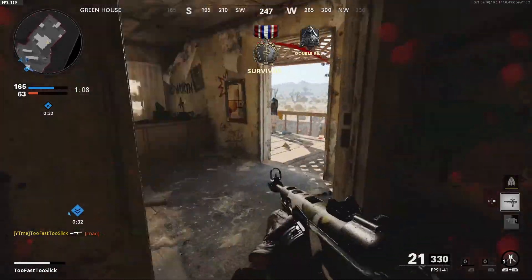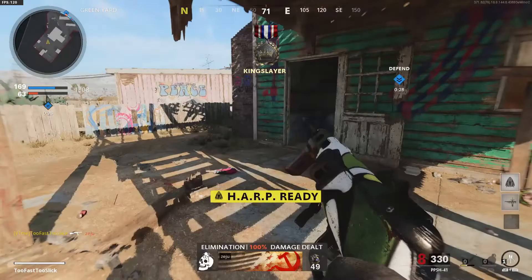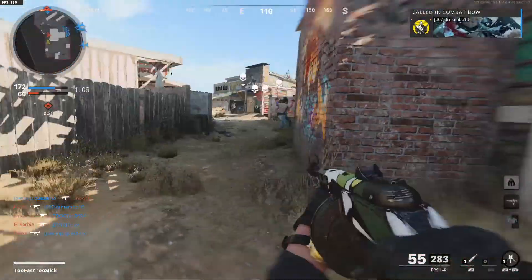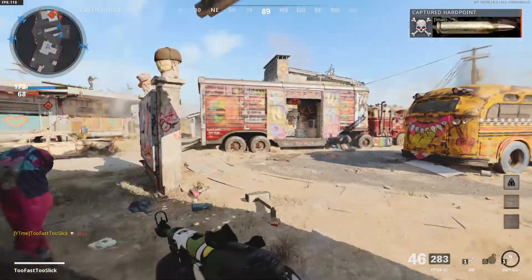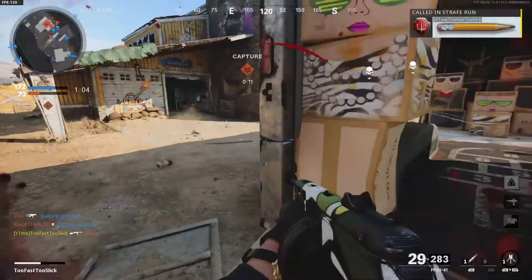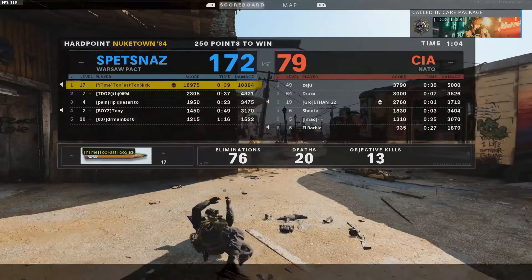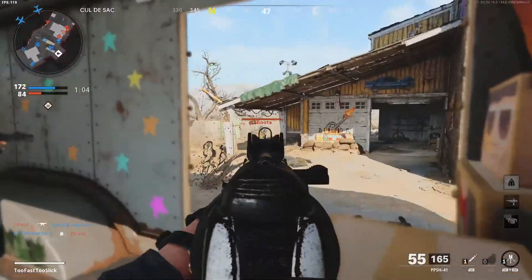We're actually going to try to flip the spawns so they have spawn disadvantage. This guy is AFK — I think he gave up. We're going to push him over here. They now have spawns so we're going to kill them over here. Dang, he actually beamed me. We're 76 and 20 right now — we need 24 kills to get 100.